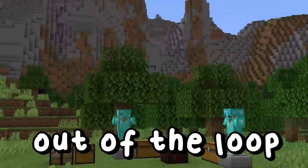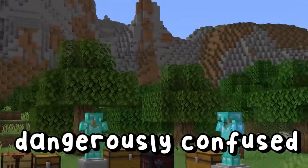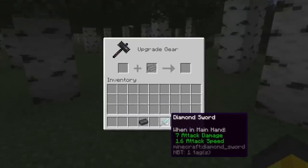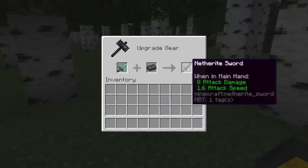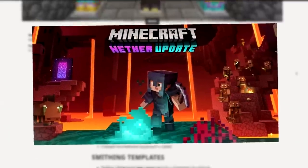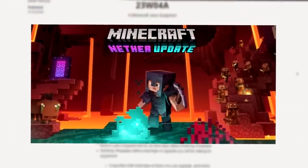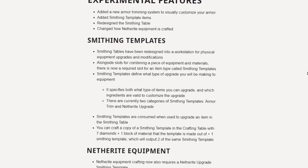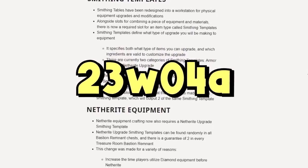If you're insanely out of the loop or immensely and dangerously confused, you won't be for long. The absolute basics, which I'm sure we all know, have been exactly the same since their release in Minecraft 1.16. This is how things would remain from the release of Minecraft 1.16 all the way up until January 24th, 2023. Enter snapshot 23w04a.